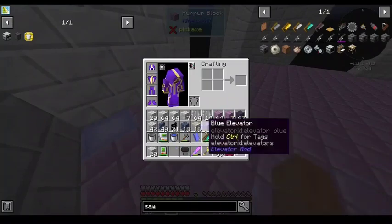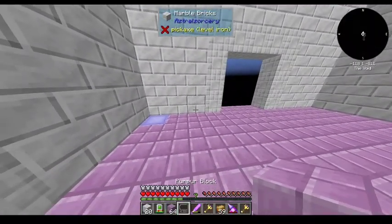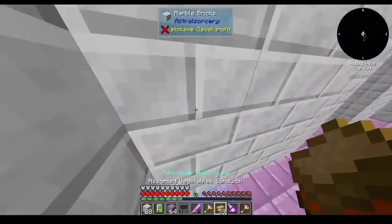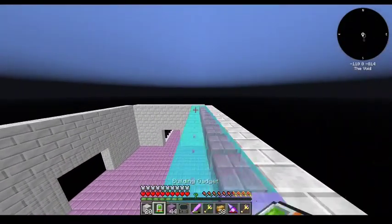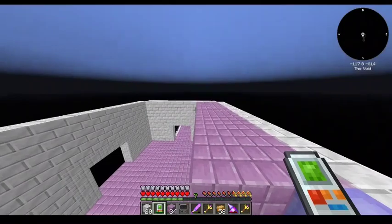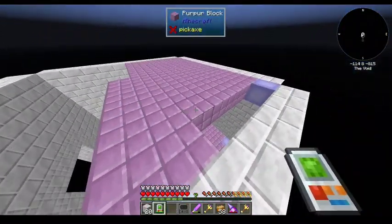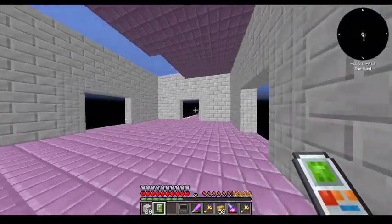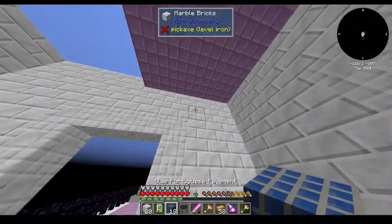I guess this one doesn't have Forge Microblocks. Nah, that hasn't been a mod for a while — probably hasn't been updated in ages. It's unfortunate because it was a really good mod. Oh well, we'll do it the old-fashioned way. Definitely need more purpur. What would you recommend for the ceiling?